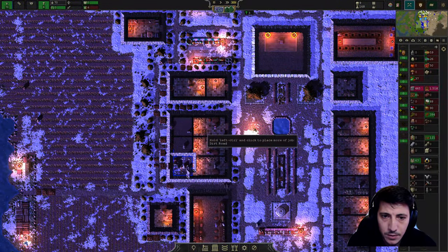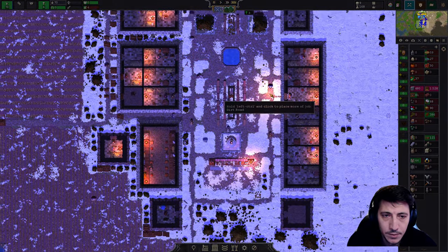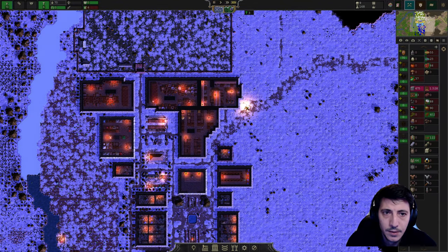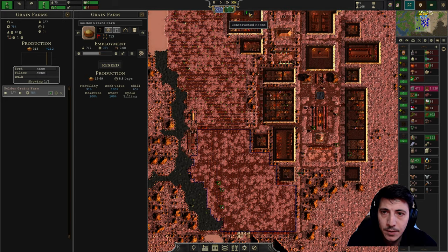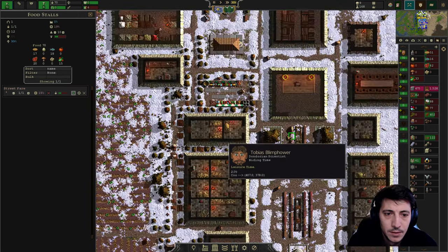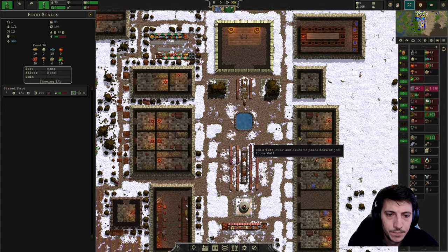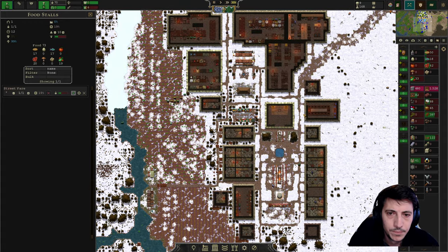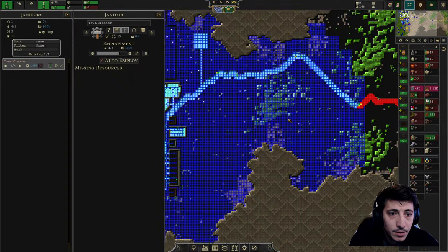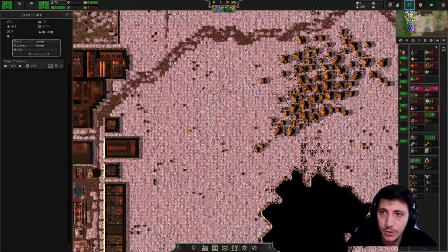We got through winter with all those folks — going into spring now. There we go, yes, come live in these homes. Golden Grains Farm, the Baker's Storehouse, and the Street Fair. How are we looking here with the janitor — did we finish? Almost, almost. And we finished the fishery — we're fixing up that fishery, which is great.